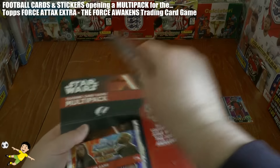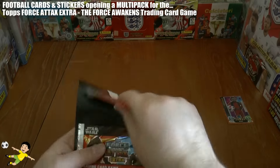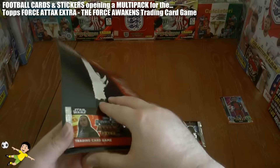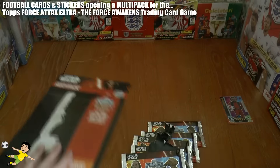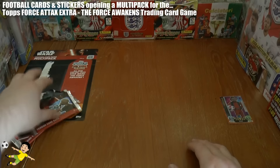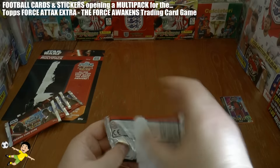Let's get these packs off. They retail at a pound on their own in all good news agents, so let's get them off the backing board. They're just plastered on, as you see, without much care. But anyway, let's get into the first pack.